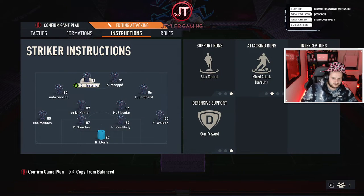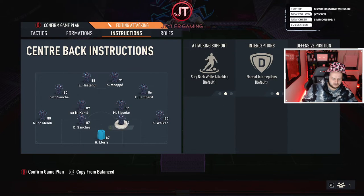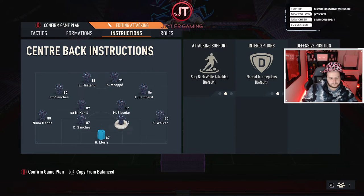Now instructions — this is where it gets key. For left back and right back, you want to get them joining the attack and overlapping, and set the defensive position to step up. That applies to both of them, exactly the same. For center backs, you just want them staying back — everything on default for both of them.